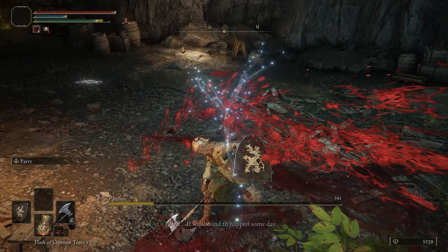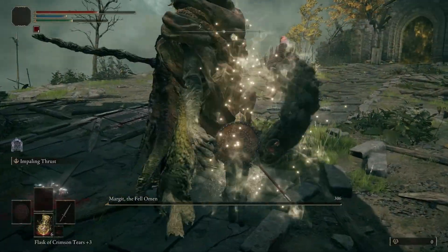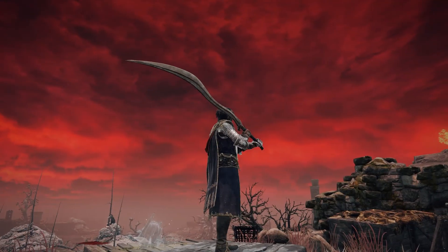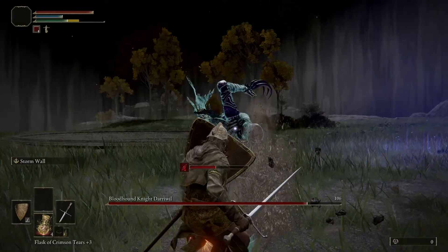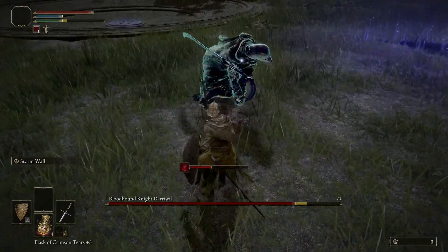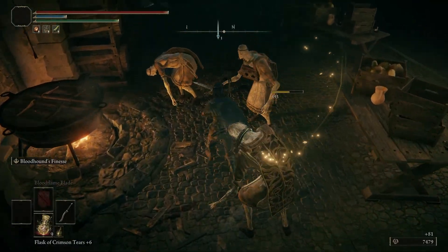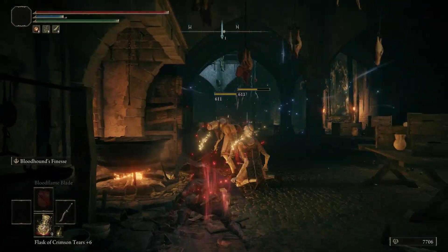Oh yeah, the sword — I forgot about that. So you know how I killed Patches last time for a spear and then used it to kill Margaret? Yeah, so this sword kind of out-damages that by a lot. Bloodhound's Fang, a badass looking greatsword from a boss back in Limgrave who loves to flex his mobility. Well now I too get to flex my mobility with some crazy damage, complete with a sweet backflip. Where the hell was this when I fought Margaret?